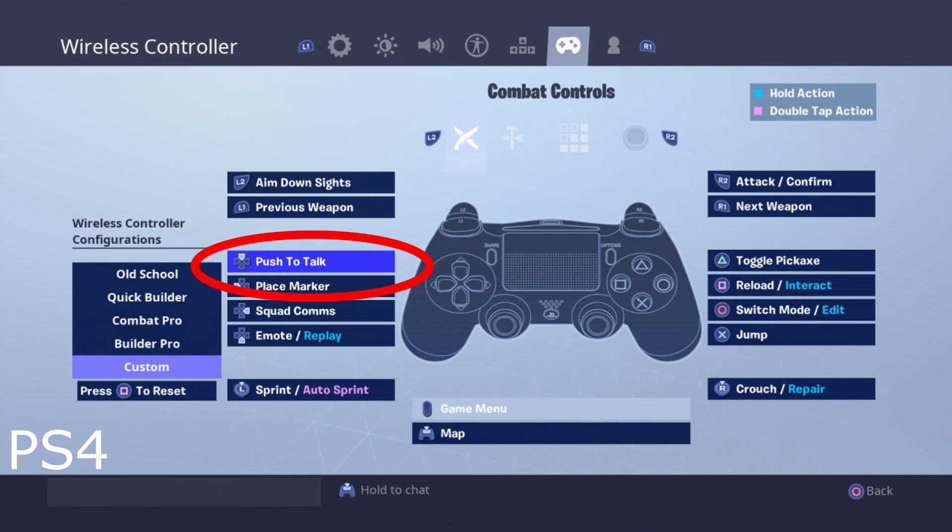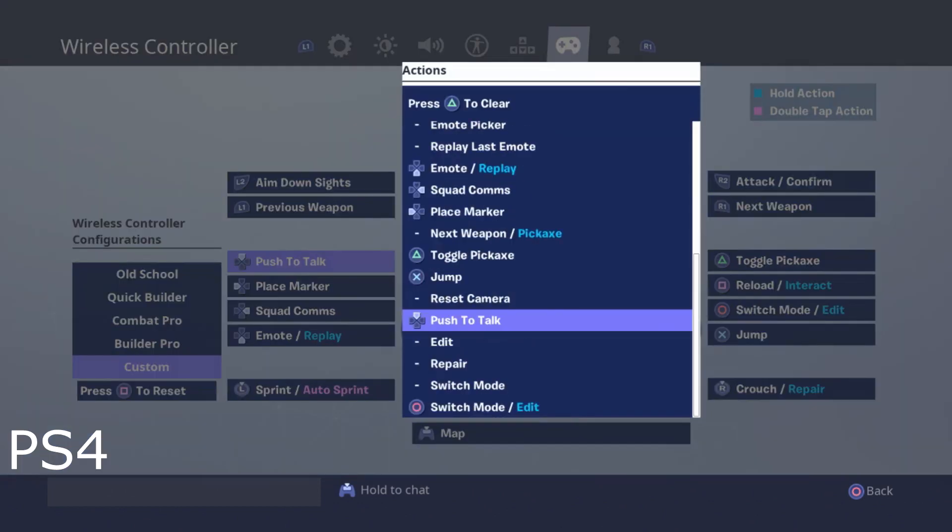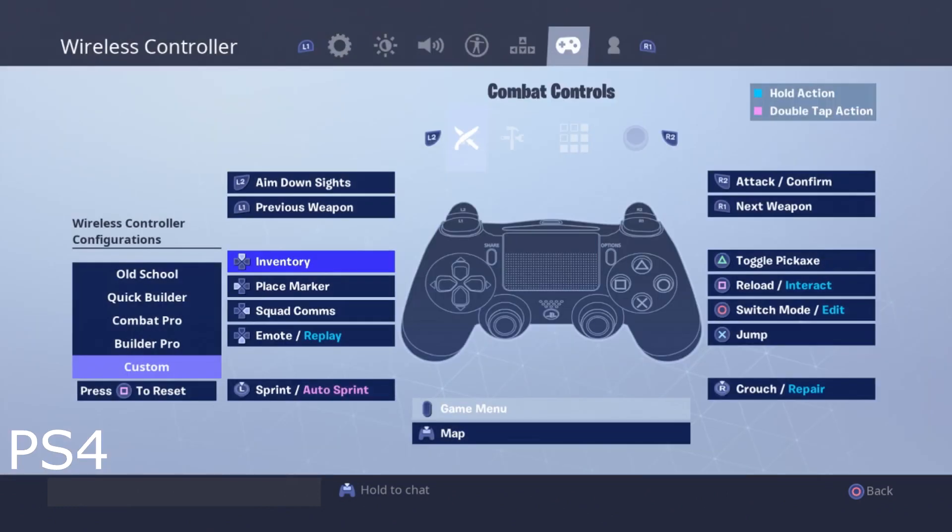Then look to see if you have something set to push to talk. Push to talk can be bound to certain buttons on the controller, and if it is, you just want to remove it and replace it with something else. We'll choose inventory here and back out — that's going to remove the push to talk on PS4 and your microphone should be working now.